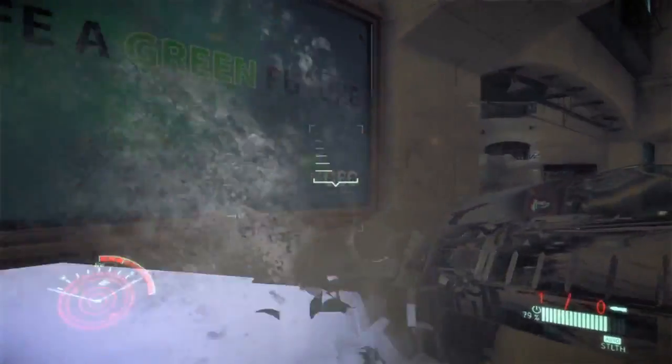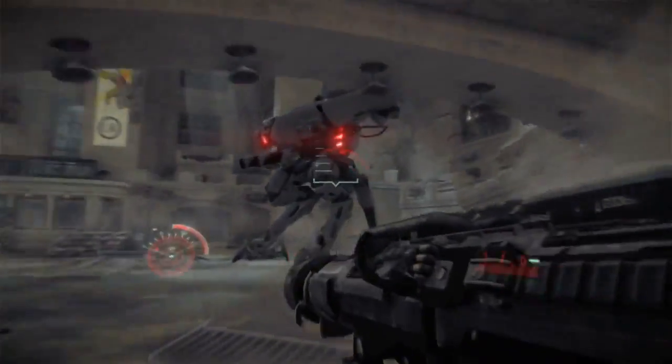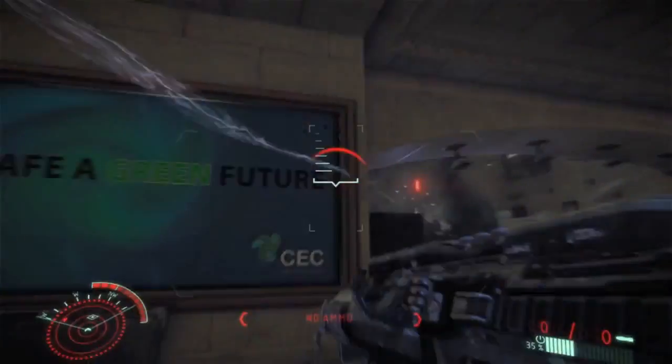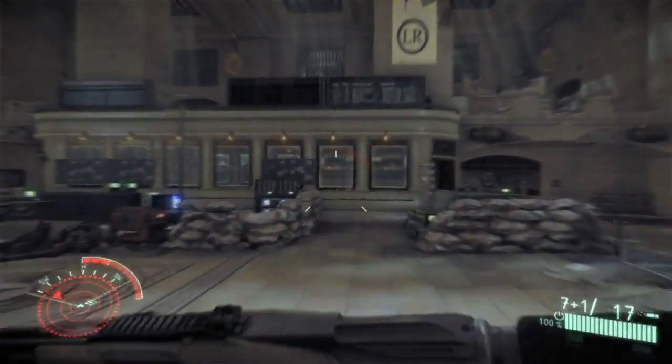I'm taking quite a beating here, so I really have to use the powers of the suit like stealth in order to get around the side of the pinger and get a good firing position in order to flank him. I'm going to hit him with the rocket launcher and then try to find more weaponry in the space.